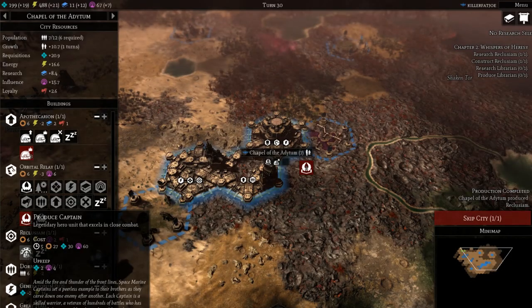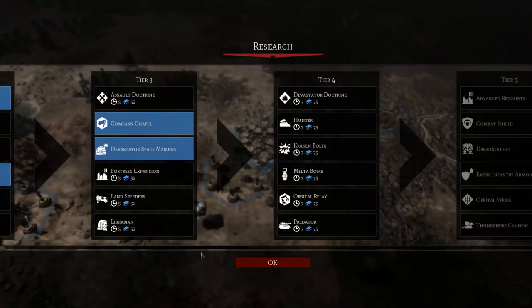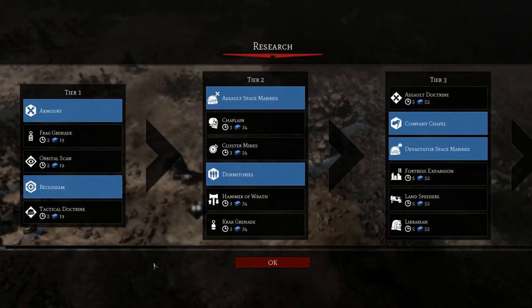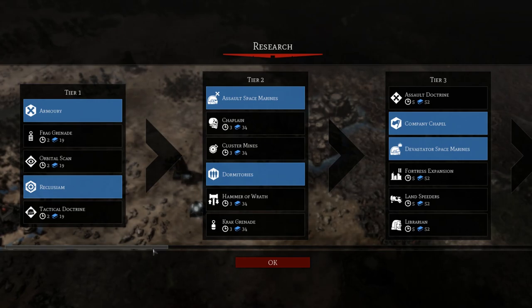The early game tech tree is pretty bare for the Space Marines. What you really need to focus on is getting the Reclusium, which allows you to create heroes and generates loyalty — which is super needed or your resource gathering goes down the drain. Next up you want to grab the Armory, which gives you production and allows you to produce ground vehicles. Later on this building will help you produce the strongest units for this faction.